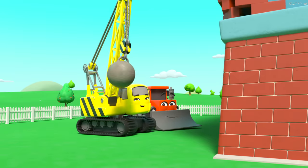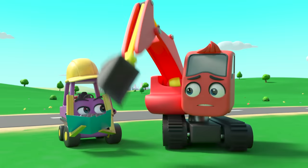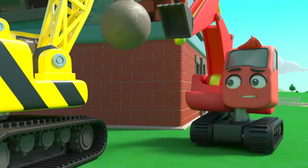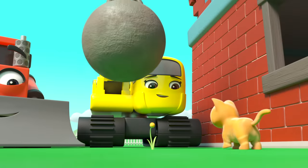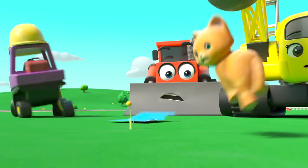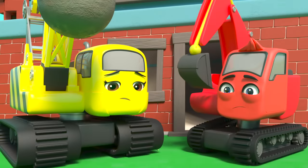Everyone is ready to get started. But wait, stop everyone. There's a little kitten beside it. The kitten could get hurt if they knock it down now. Phew, Diggly stopped them just in time. They need to get the kitten out of harm's way. She's so cute. I think Mr Rubble's afraid of cats. The kitten ran back inside. They can't knock down the building with the kitten inside.